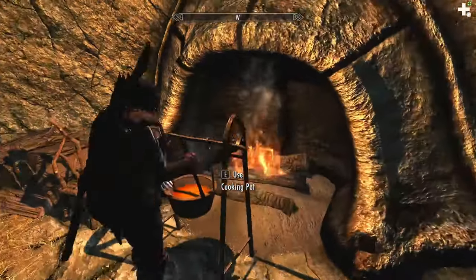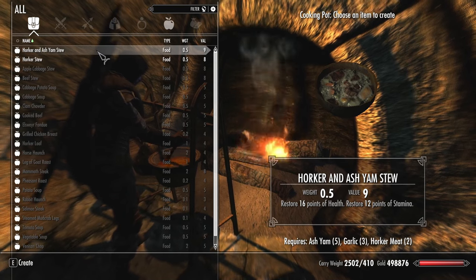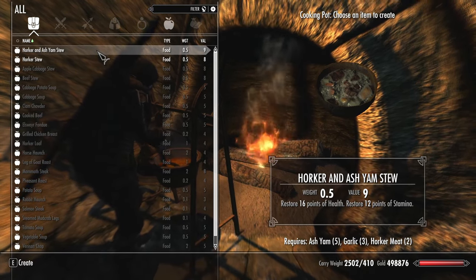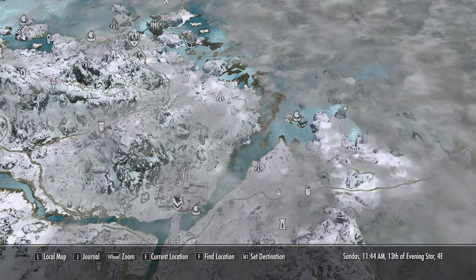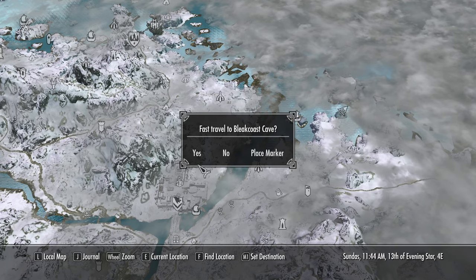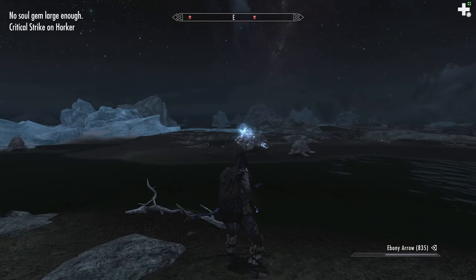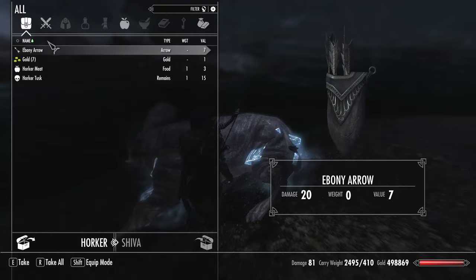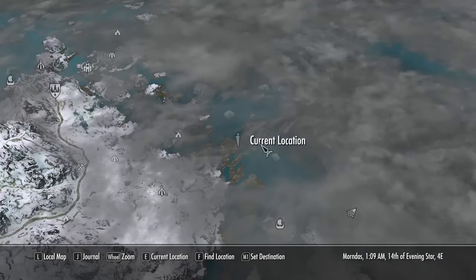Next up we have another soup and that is Horker and Yam Stew. This is another stackable food item. It restores 16 points of health and 12 points of stamina — if you stack this that will double the effect. Acquiring the ingredients for this are actually quite easy. Horkers are found in the snowy icy regions of Skyrim. Once you've taken out a Horker, just go up and take the Horker meat from it, and then we will take a trek out to Solstheim to get the rest of the ingredients.